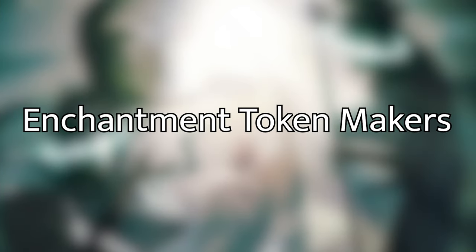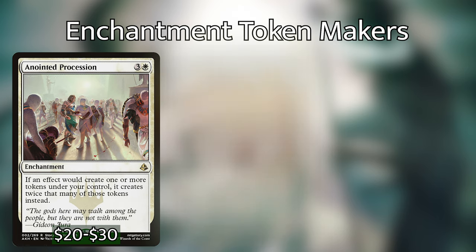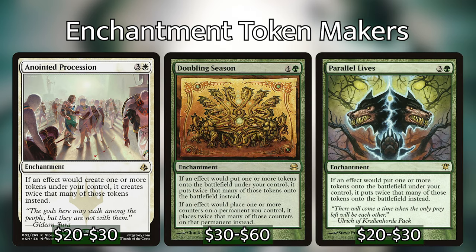The enchantments in this section of the deck are really expensive and not necessary for you to have fun — however, they are ridiculously powerful, so if you can get them or your group is okay with proxies, definitely do it. Anointed Procession, Doubling Season, and Parallel Lives each say if an effect would create one or more tokens under your control, it creates twice that many of those tokens instead. If you have two of these enchantments out and an effect creates just one token, you'll get it doubled to two and then doubled again to four.